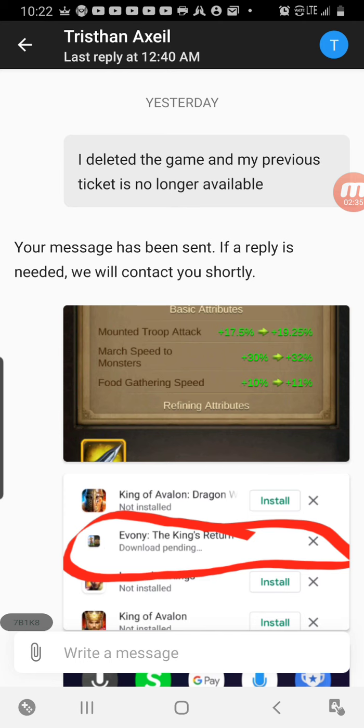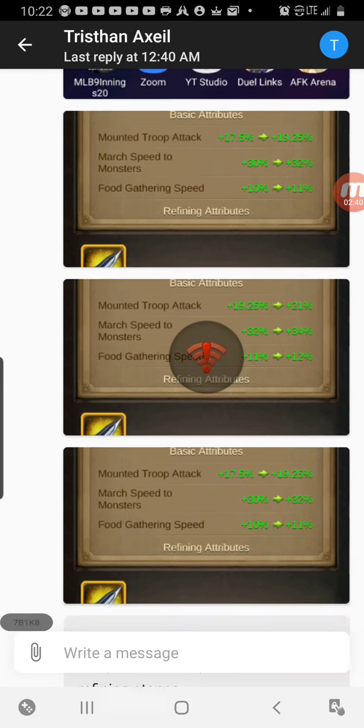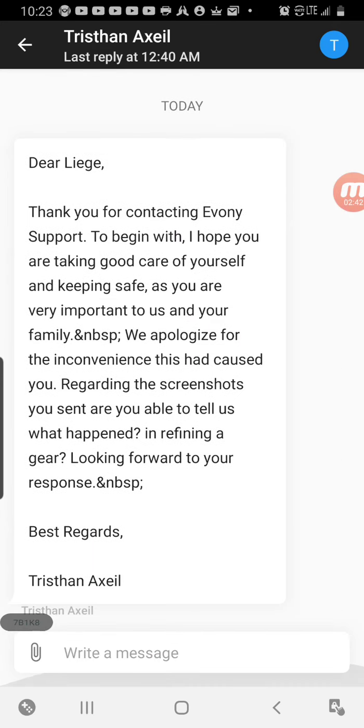I then got a new message saying, 'Thanks for contacting support. I hope you're taking good care of yourself and keeping safe, as you are very important to us and your family' — and 'nbsp,' whatever that means. 'We apologize for the inconvenience. Regarding the screenshots you sent, are you able to tell us what happened?' — like they completely forgot I already sent in a complaint about this.